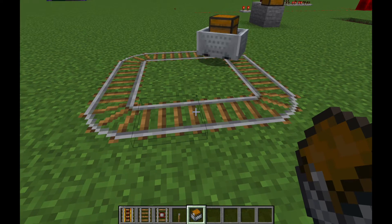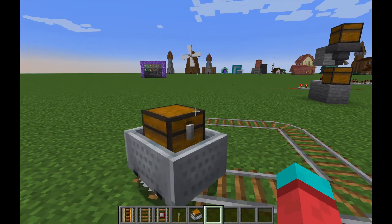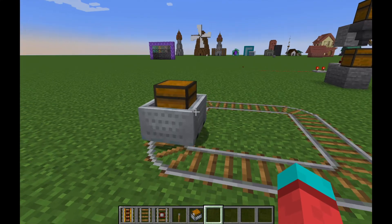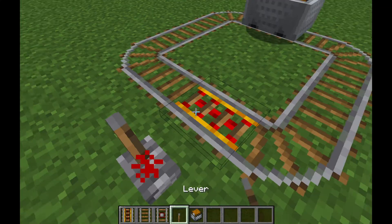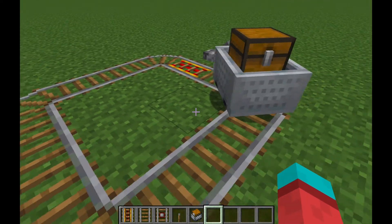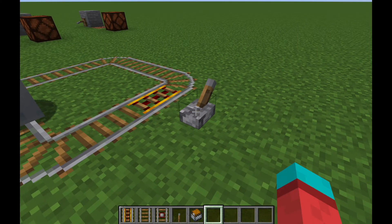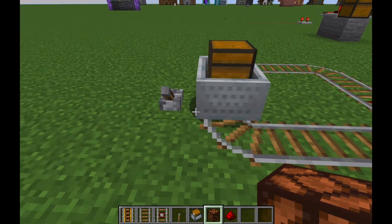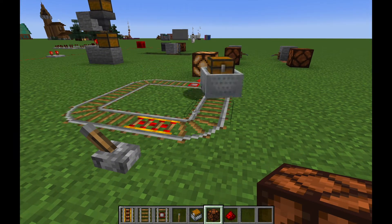Rails must be powered for them to work efficiently, because a minecart will just keep slowing down until it eventually stops, even though it does have something in it. To fix this, you have to put in a powered rail and power it — the minecart will travel across to the powered rail and go fast again, but if you unpower it, it will stop on that block. Detector rails emit a redstone signal for a while when something moves over them.